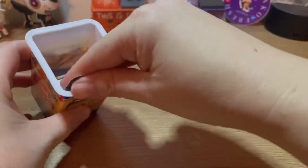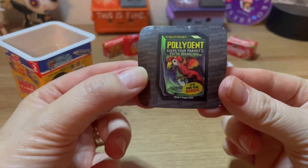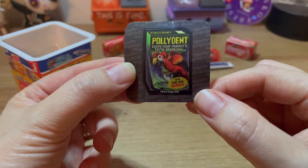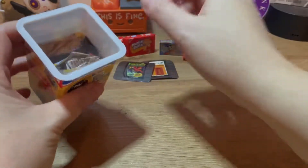Let's check out our sticker. I don't know if I have the sticker or if I actually have the actual product — I can't remember the Polydent. That's cool. This one's for the birds — Polydent, keep your parrot's teeth sparkling. It's for the birds. So let's get our four items out.